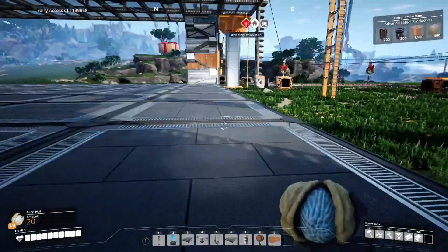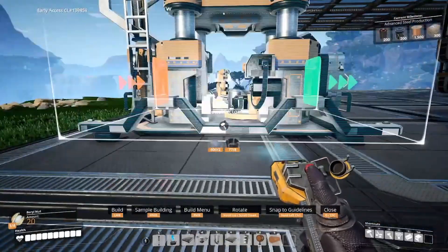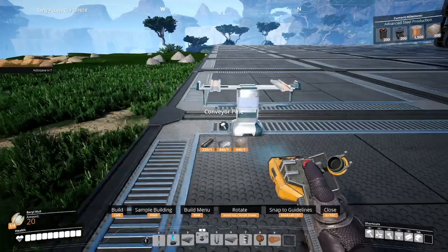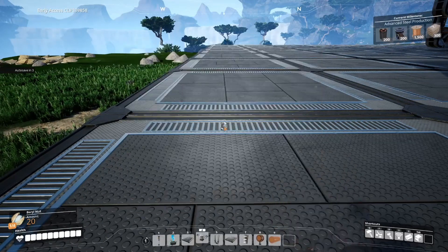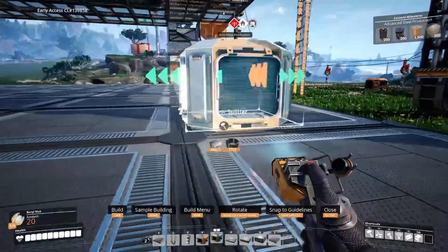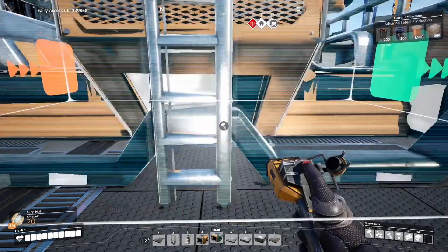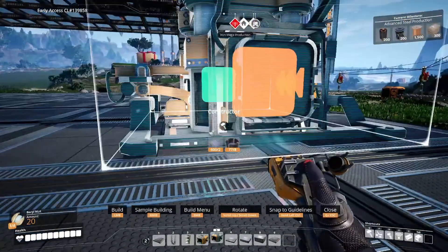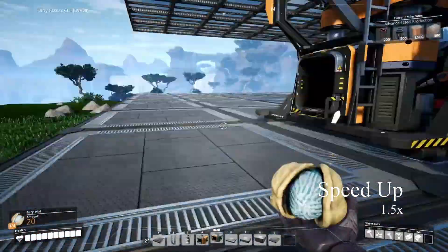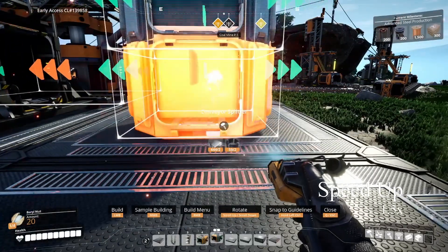We're going to need that, and then we're going to go to the next step. But for now let's get this going. So this is our first floor. Let's get it constructed down. Since you only have one input, I believe we can just do a splitter. Actually, let's go with a constructor. We'll have two there — eventually we'll have two. So the splitter's there and these two will connect.